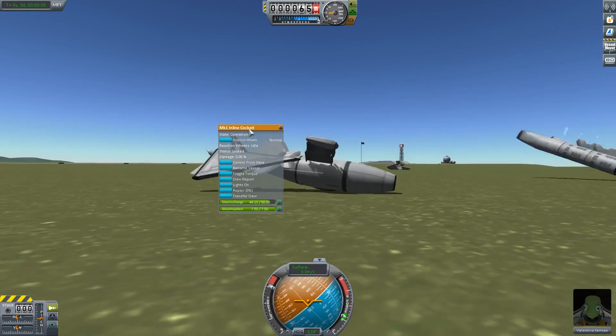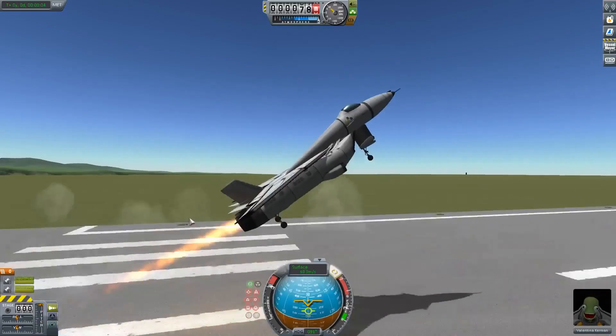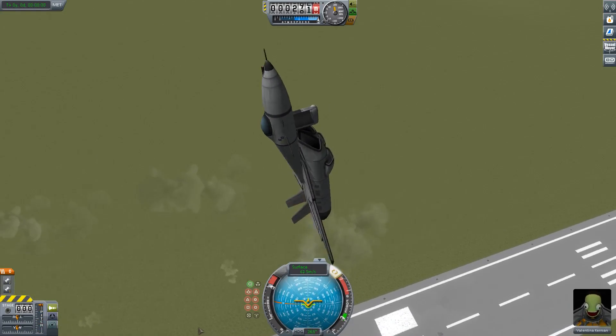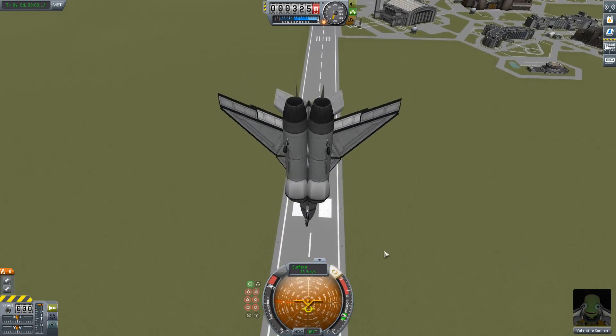Do we have reaction wheels on? Yes, we do. And did I mention it's a stock craft? Surprisingly, every craft today is a stock craft. We're just going to go straight up, turn off the engines, do a little dive, and... land it, actually, immediately.